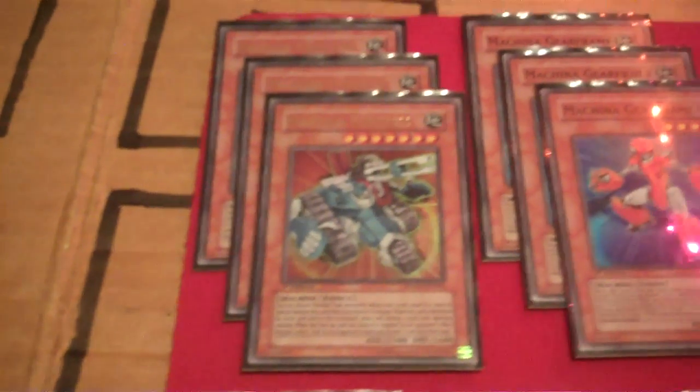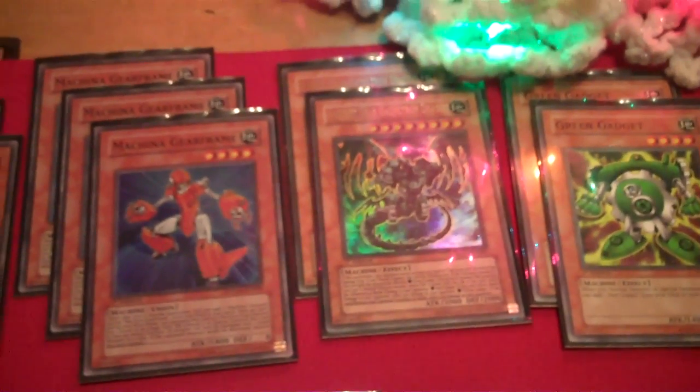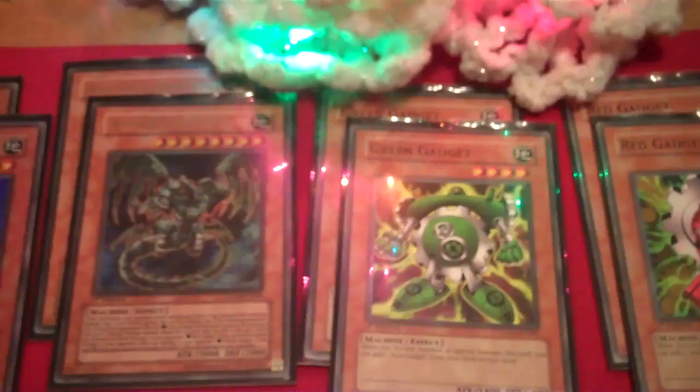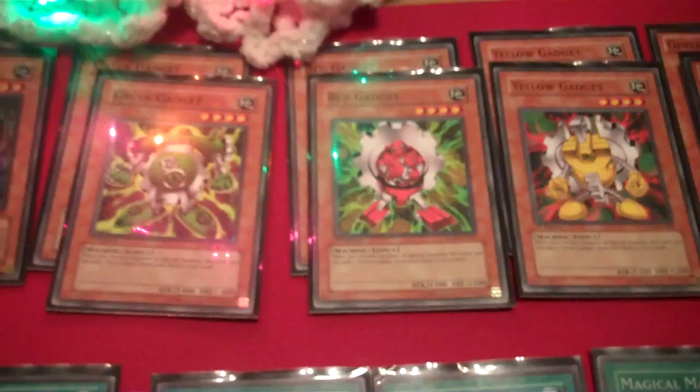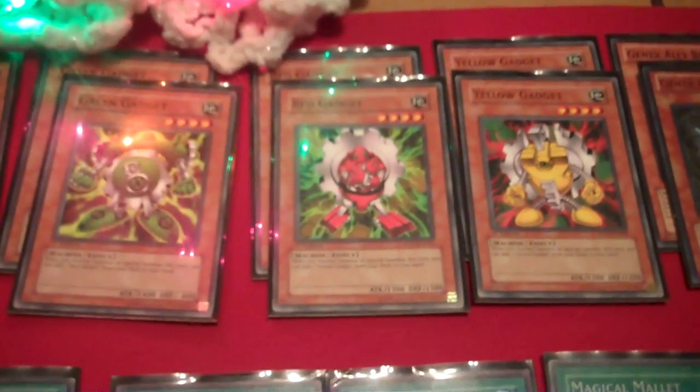We've got three Mechana Fortresses, three Gear Frames, two - we'll just call it the Gadget Dragon. We've got two Green, two Red, two Yellow. Probably the best balance for the gadgets is just two. I know people say three so you can Exceed more.